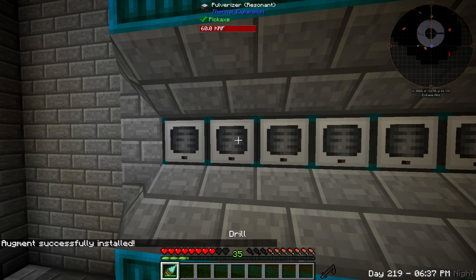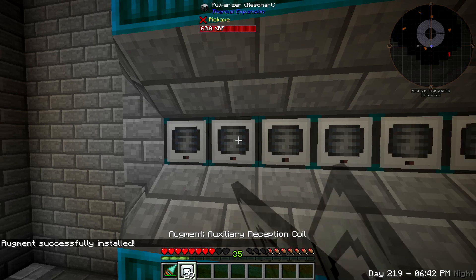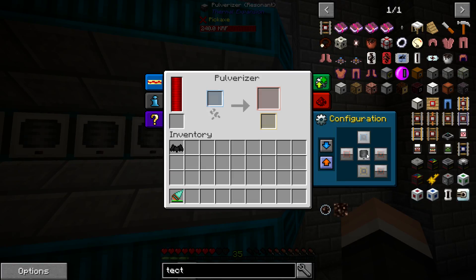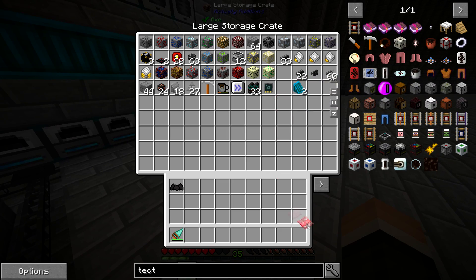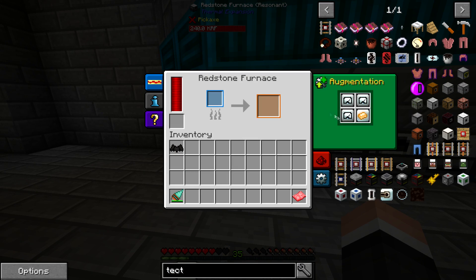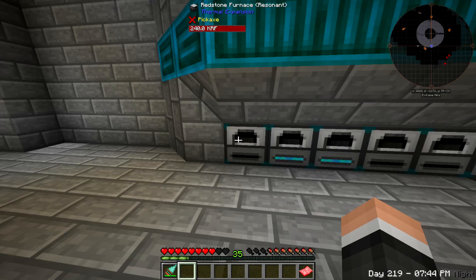I can just hit them three times each - one, two, three, one, two, three, one, two, three. I had someone send me a message over Twitch saying I should use this - so I'm gonna try it out. It's this thing here, the red print. It's supposed to be able to configure your sides, so these ones should be the same as this. Configured: blue, orange - should be exactly the same, so let's try it out.